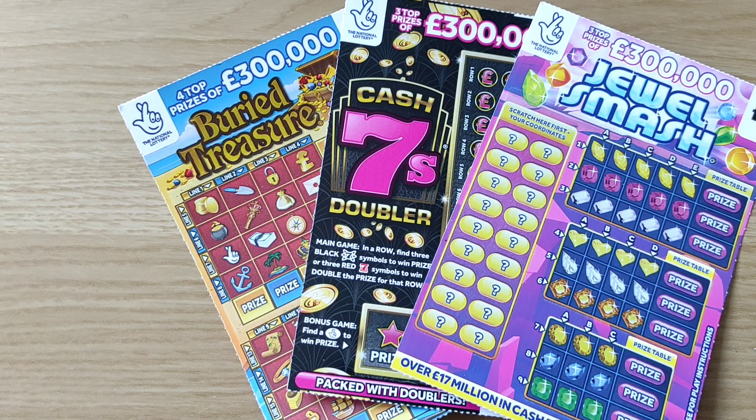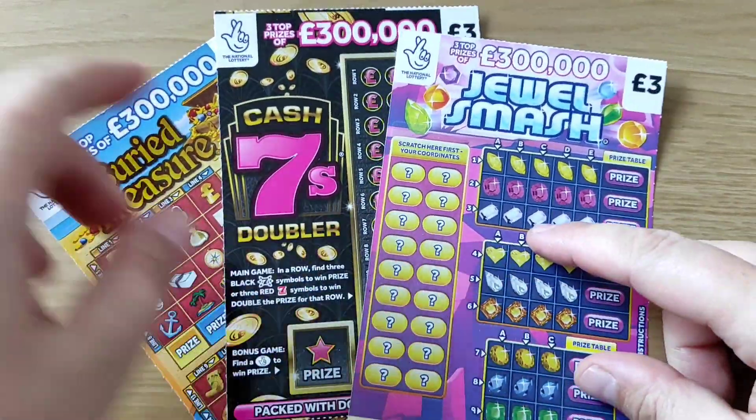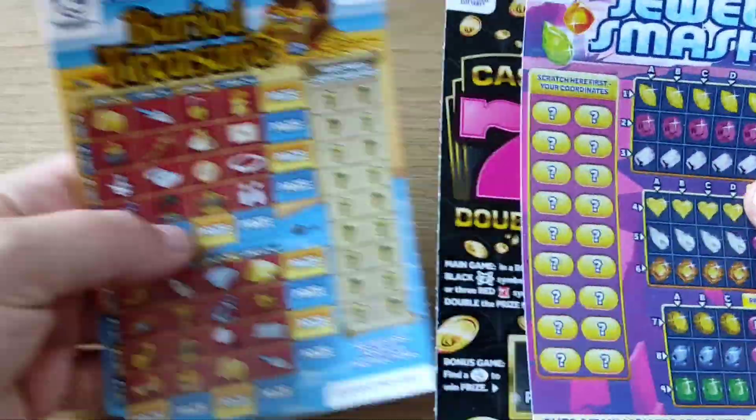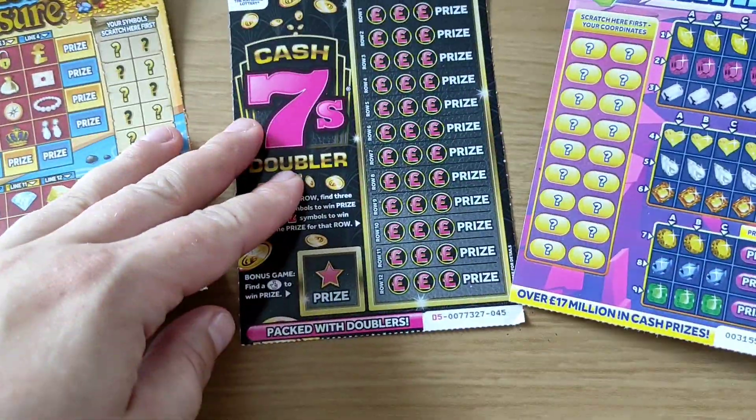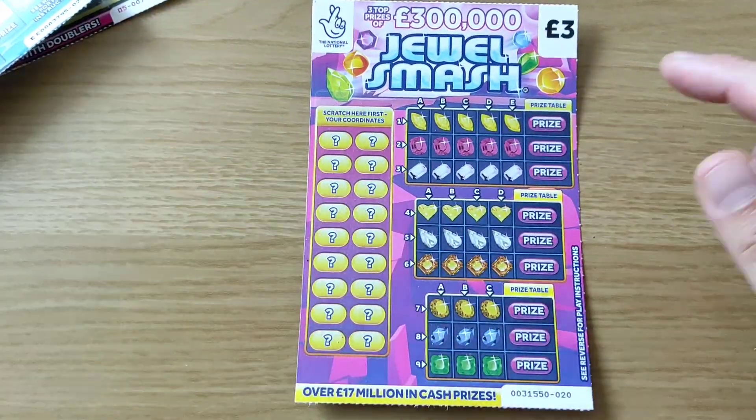Hey everyone, this is Scratchmaniac. Welcome to my channel. I've got the three pound cards today, so it's a wee battle — buried treasure, cash sevens, and dual smash. That's nine pounds spent, three different cards. Let's see which one's lucky, maybe all of them, or it's going to be the best.